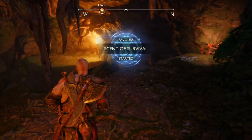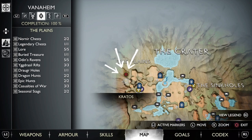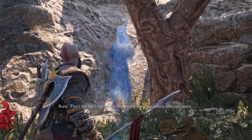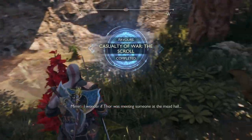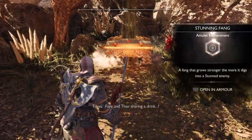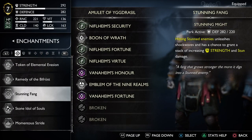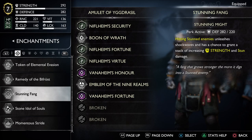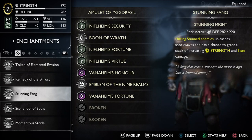We need two items from this area. First item: Stunning Fang enchantment. You get it from one of the spirit quests in the area. This thing is very powerful if you are facing multiple enemies — you stun one, and then instead of grabbing it you start hitting it, and it will trigger explosions that stun the next one. It is very, very powerful. Unfortunately useless on most of the bosses, but still worth the slot.